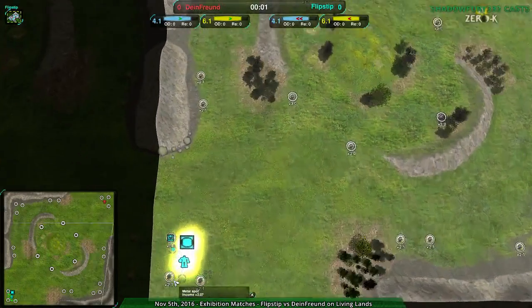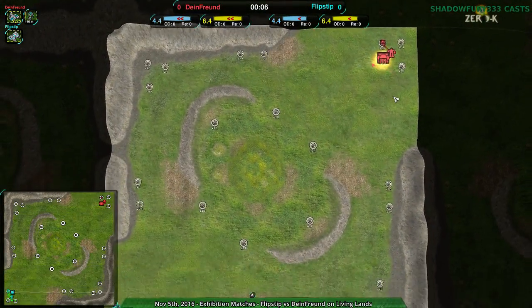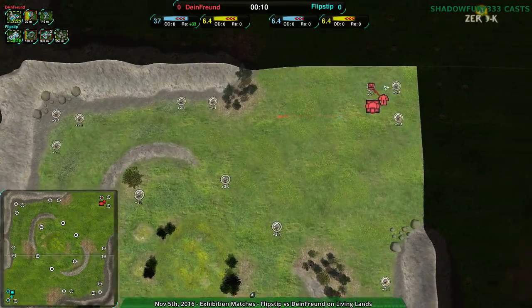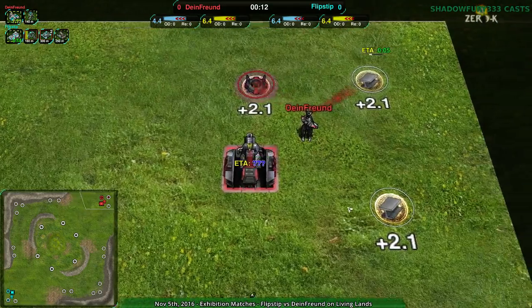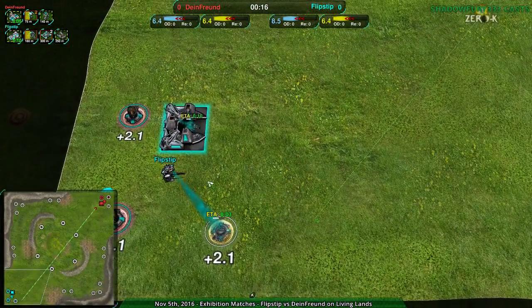Let's just get started. Living Lands should be a very familiar map by now — small, very important hill, sides are also important. Probably we'll see Flipstep going over to the south and Dimefreund over to the north, because that's usually what happens. Dimefreund going for shield bots, opening with the typical dirtbag scout, while Flipstep going for heavy tanks — a little bit unusual.